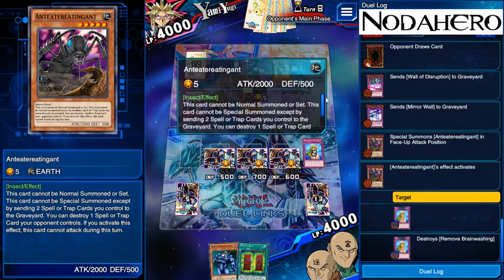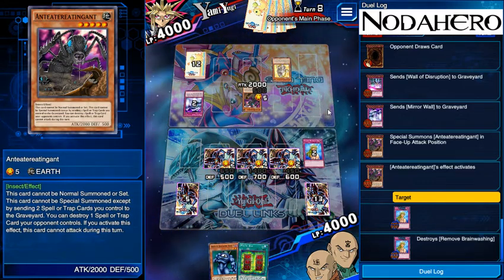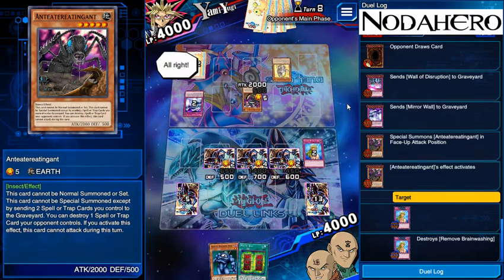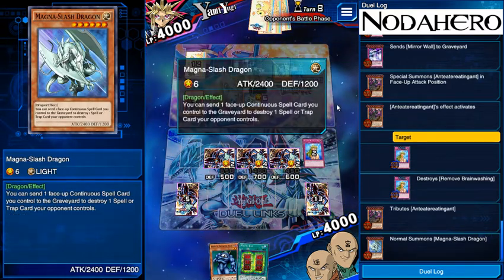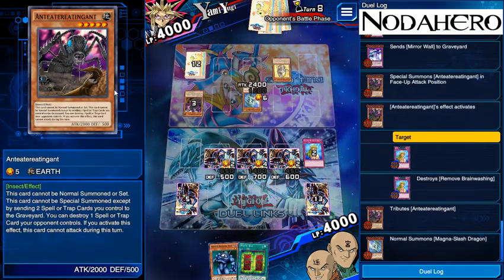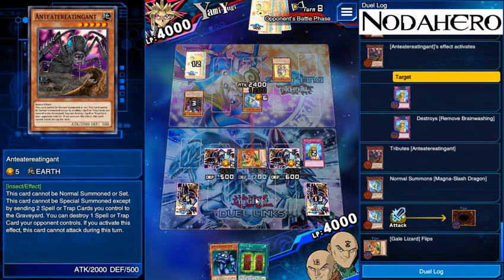Since he did activate the ability he's not able to attack us right now. He might have another monster in hand he's thinking about throwing down. Reading the effect: you can send a face-up continuous spell card you control to the graveyard to destroy a spell or trap your opponent controls. He used two spells or traps to summon the Anteatereater, which let him get one card, so he's down a three-for-one trade there. He then sacked the monster so he's definitely not doing well here.